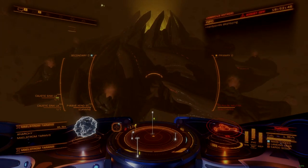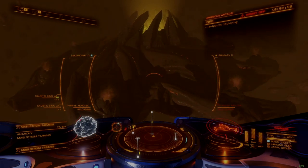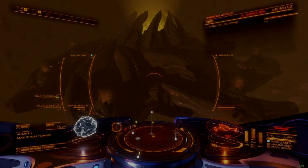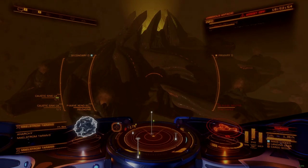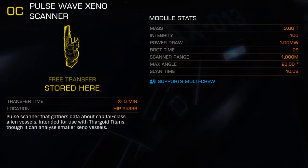The scanner can be purchased at any Rescue Megaship for 850,000 credits and needs no additional unlock requirements, reputation, or materials. Compared to the Enhanced Xenoscanner, the Pulsewave Xenoscanner gains additional integrity and mass compared to its enhanced counterpart, but draws more power for a total of 1 megawatt.